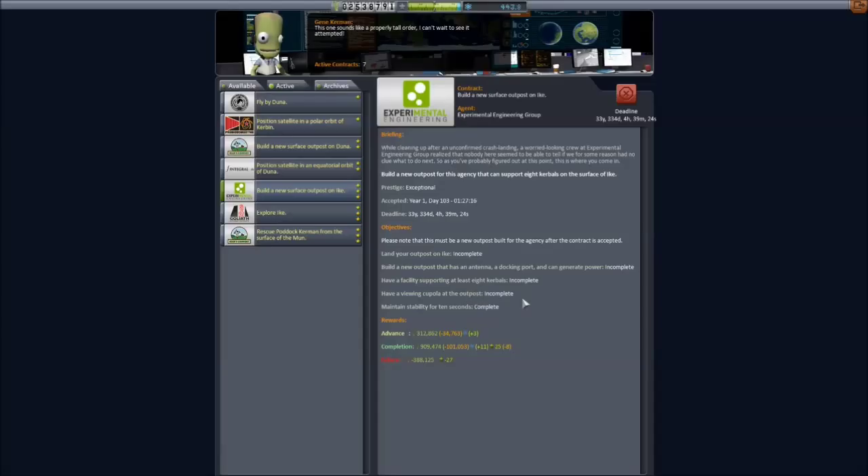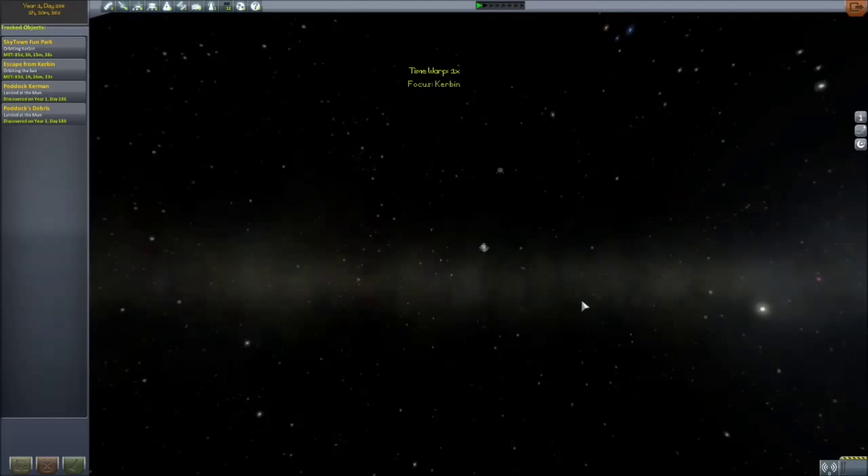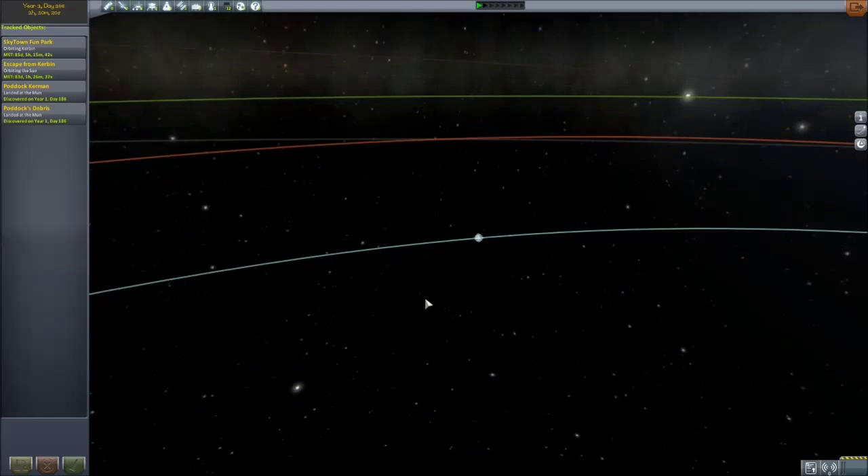It must support eight Kerbals, it must have a viewing cupola, and it must have an antenna, a docking port, and the ability to generate power. So we're going to do that today. And how we're going to do it is actually by testing it on the moon.